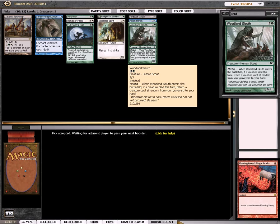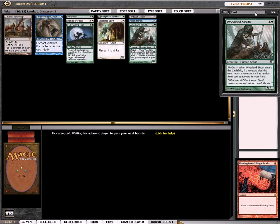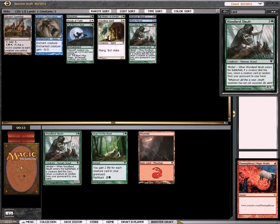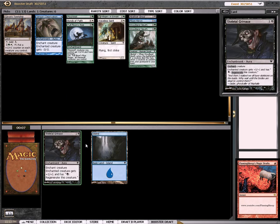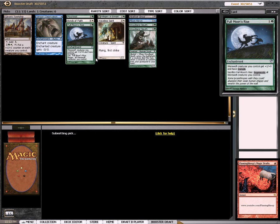So I got invited into the beta for Mercadian Masks, as well as the new user interface for Magic the Gathering. It looks a little early, a little rough around the edges right now. But one good thing is that during drafting, you actually have a little slot to put sideboard cards in instead of hiding them — so you can see the cards you're putting in the sideboard. That's pretty nice.